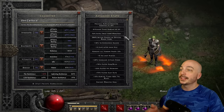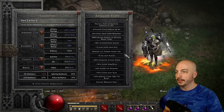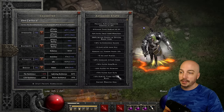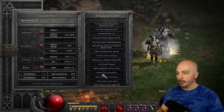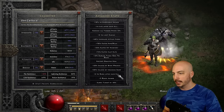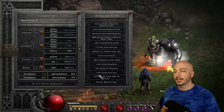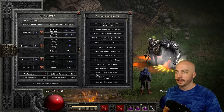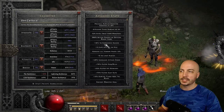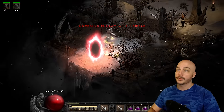On the stats page, we have over 300 magic find. We're right at the 75 FCR breakpoint — hit it exactly right on. Anything past that won't be incredibly important. Make sure you get at least 75; if you're going a different direction with the build, go to 125. But 300 magic find is a great amount to hit.